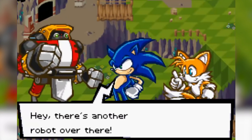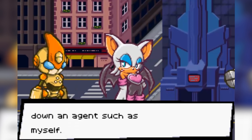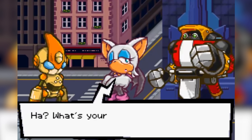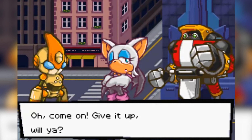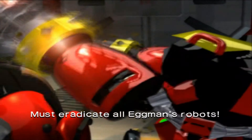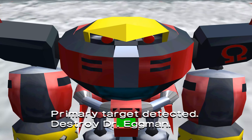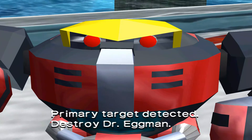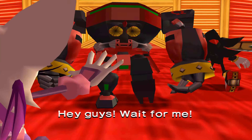The closest we'd get to Gamma returning in an actual storyline was in Sonic Battle, where a machine called Chaos Gamma is created by Eggman. It's stated by Rouge the Bat that Chaos Gamma was constructed using the Chaos Emeralds on robot cores as power sources, so it's heavily implied he may have used the remains of Gamma to construct this new version. A more subtle appearance can be found with E-123 Omega, who serves as the last member of the E-100 series and debuts in Sonic Heroes. There are theories that Gamma's parts could have been used to build him as well, resulting in his rebellious nature against Eggman.